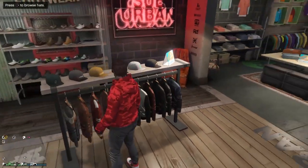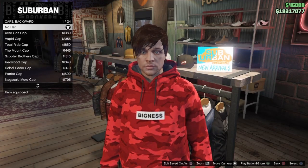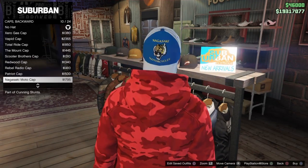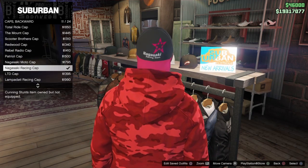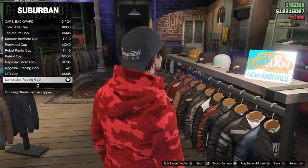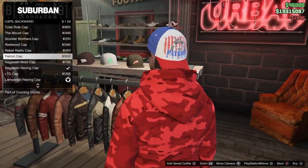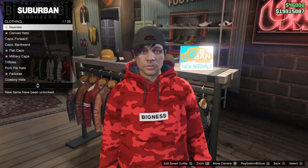The first thing you're gonna want to do is head over to any clothes store. So I'm here in Suburban and you want to go to hats and then go to backward caps. As you can see I'm on the menu right here - you want to go to any backwards cap. It really doesn't matter what one. I'd recommend maybe go for a black one or a white one, one that kind of blends in with your character. Just choose any hat, it doesn't really matter.